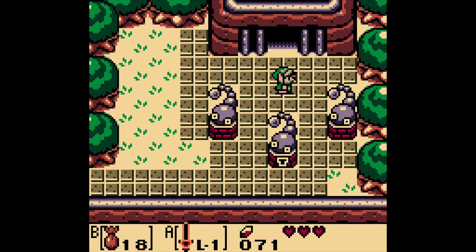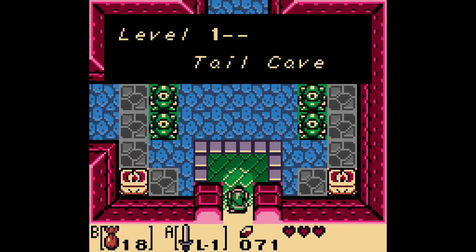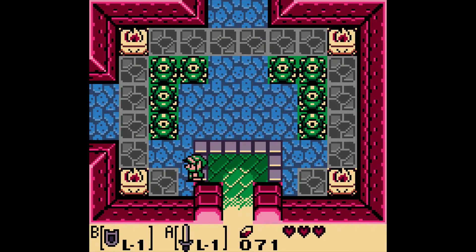Alright, and now we're here at the Tail Cave. We got the Tail Key last time to open it up, so let's head inside and see what we got. And here we are in Level 1, the Tail Cave. This game uses levels like the first Legend of Zelda game did, Level 1 through 9. Alright, let's go.